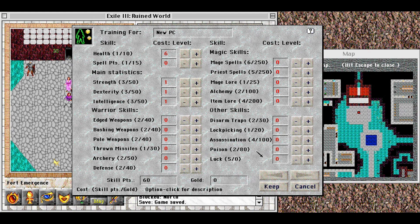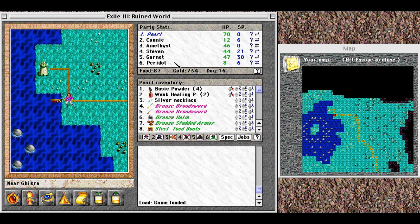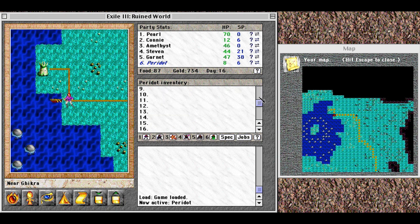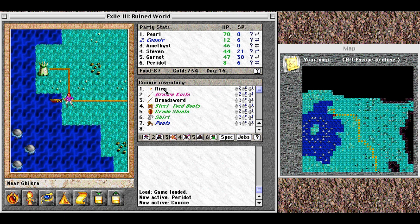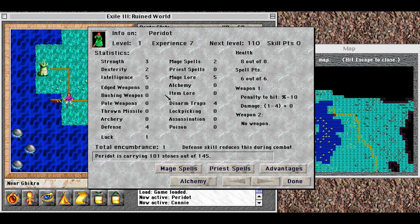This character creation screen should be pretty familiar from the previous two games. Okay everyone, say hello to the new party lineup! Connie is another sword and backup priest. Peridot is for traps, mage lore, and backup mage spells. They generated with only a bronze knife and crude buckler each, so I'm having to fix that as best I can. I've been able to loot some bandits for hopefully good things. I'm right next to Gikra to see if I can access the hidden spell with Peridot's extra mage lore.